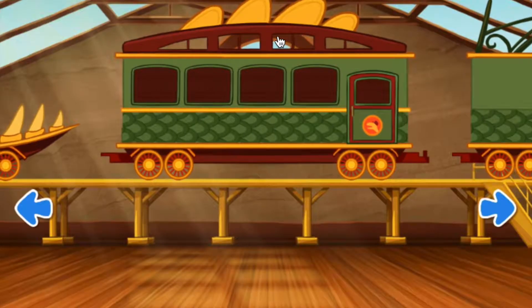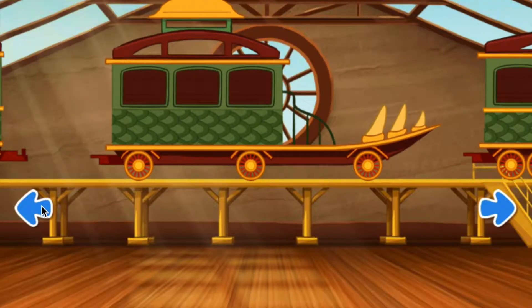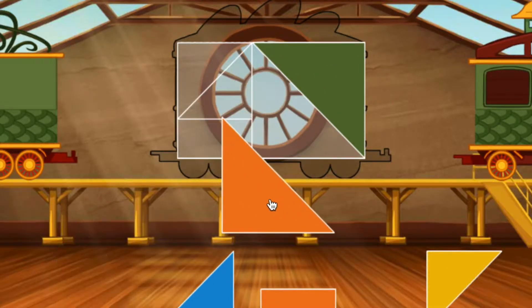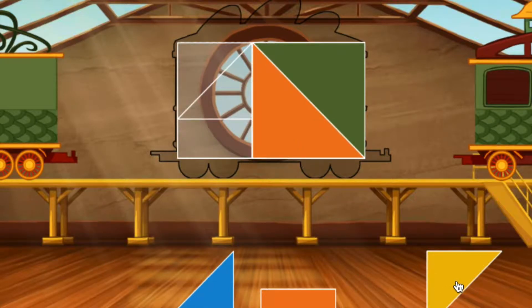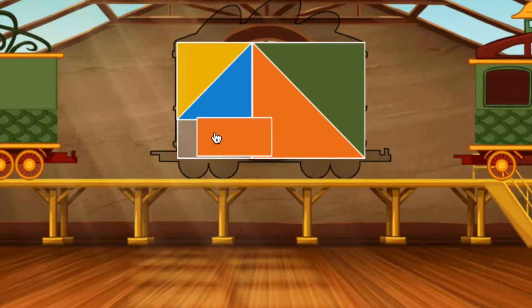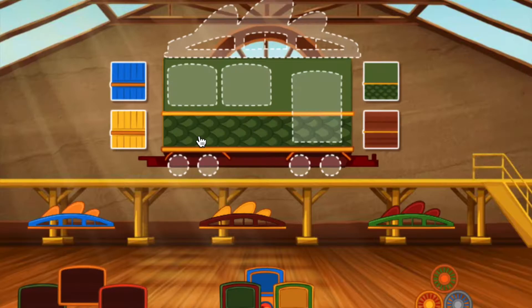Easy. Swipe to look at the cars. Click the car to choose it. To build your train, choose one of the shapes and drag it up to the correct place in the rectangle. Great. Nice. Looking good. Nice. Let's trim this train. Choose an accessory and drag it to a spot on your train car.